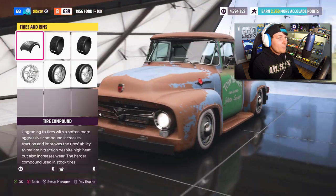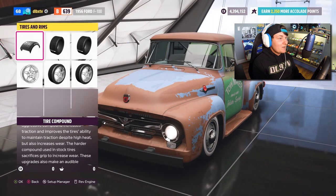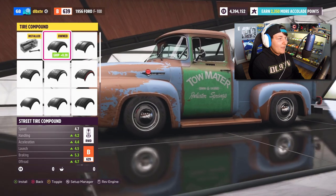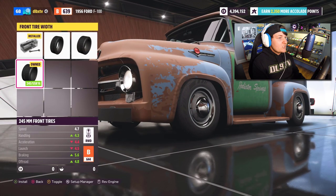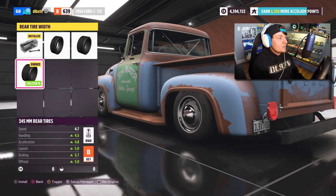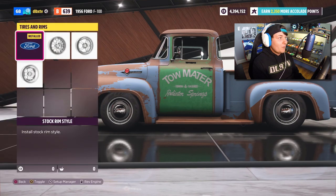Now it's the fun part — time for the tires! This is one of the most important parts of today's video. First off, the tire compound — obviously Mater did not have white tires; he had a very rusted-out classic look. So we're going to put street tire compounds on the car. For the front width, we're going to push the tires out and make them a little fatter. Same thing with the back — we're going to put the 245mm rear tires on it.